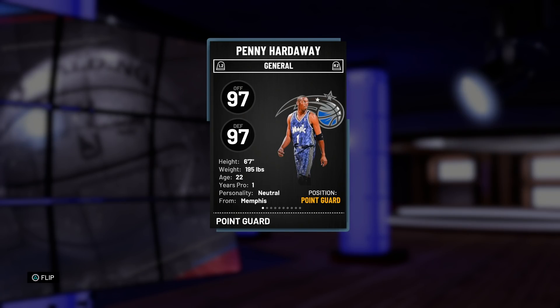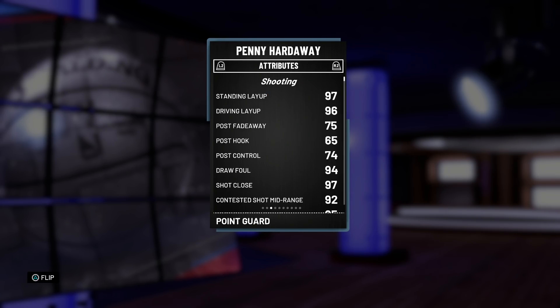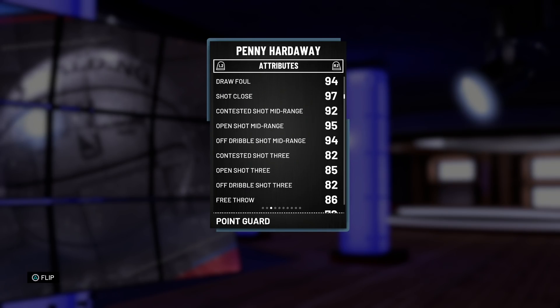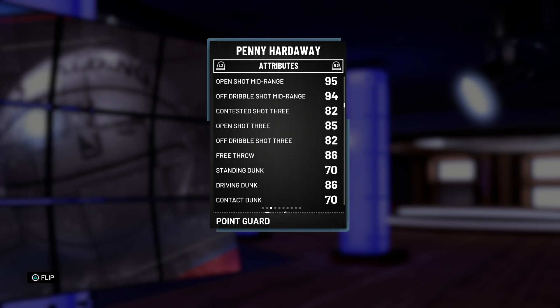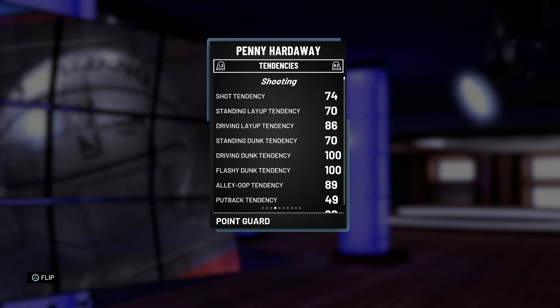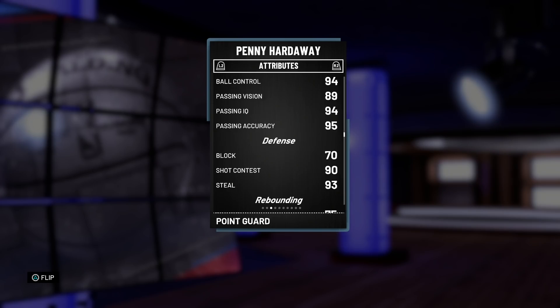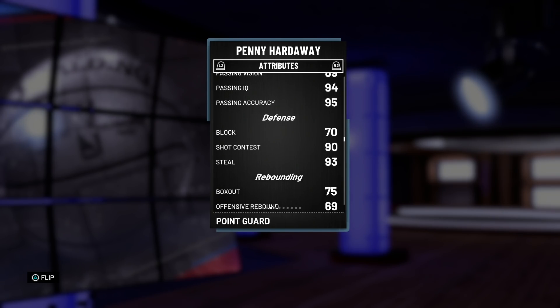We're looking at a 97 offensive and a 97 defensive overall — phenomenal, that's almost pink diamond tier. He's 6'7, 195 pounds. He's got a 96 driving layup, a bit of a post fadeaway and a tiny bit of post control. 94 draw foul is very nice. 95 open midrange, off dribble and contested all looking really good. 85 open three is not too bad — with a coach that's like an 89, and with a shoe that can go up to a 94, so that's a potential 94 open three.